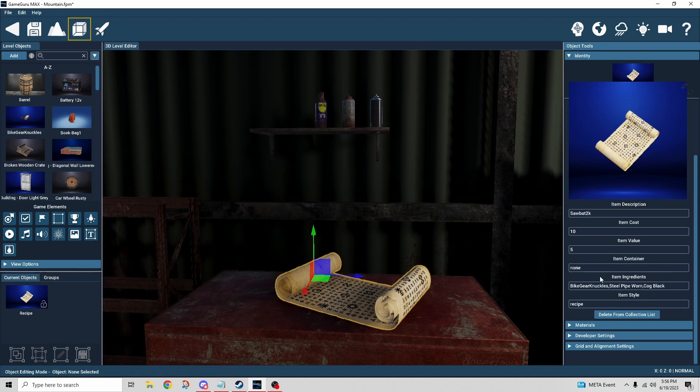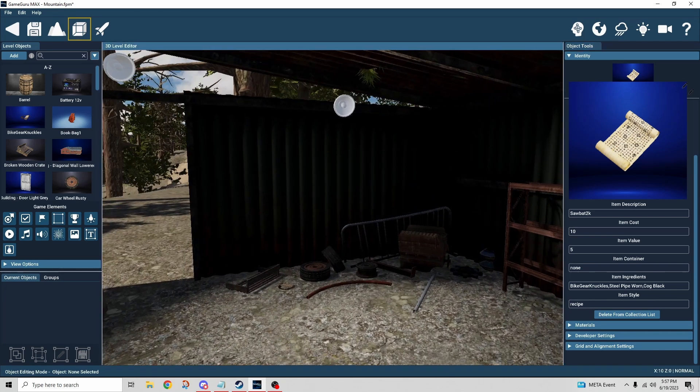Item container works the same way as with containers — the recipe would show up inside a container if one existed. You can see the ingredients are listed in the item ingredients slot with no spaces; items are separated by a comma with no space, precisely as the items are named. For example, 'bike gear knuckles' has no spaces while 'worn' has spaces accordingly. The item style is set to recipe — if you cursor over it, it says 'recipe or spell,' so this same item could also be a spell.